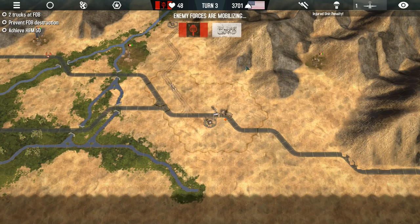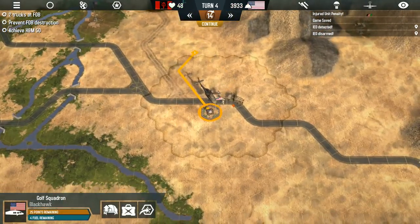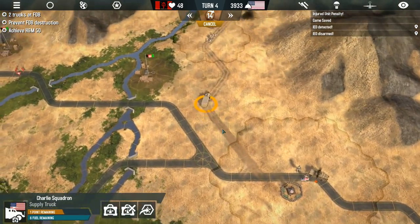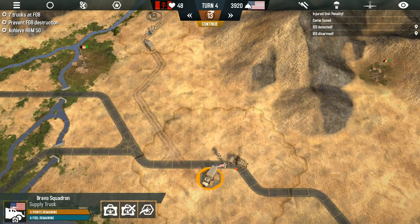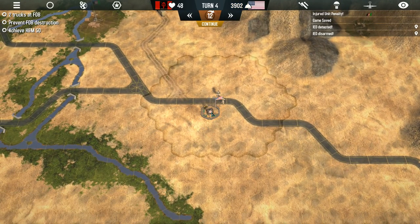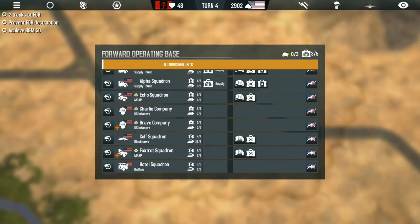Since we're basically building an extension here next turn they'll be safer there than anywhere else. So we're going to fly and stay right here with this helicopter — end our turn. Enemy forces are mobilizing. The Husky is going to finish the drive, and there he goes — got another IED. Good job. Can the supply trucks make the rest of the journey? No, they can't, but they can make most of it. There's no way the Taliban have enough forces to take out all four trucks — or two trucks at any rate. So we're going to move them all up the road.